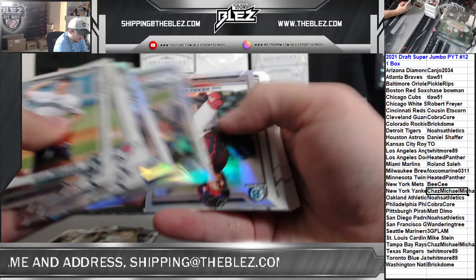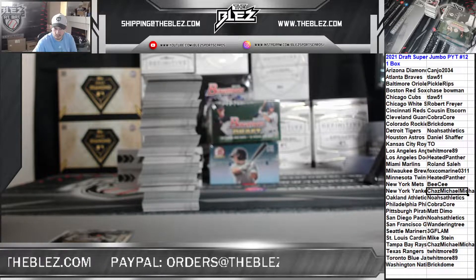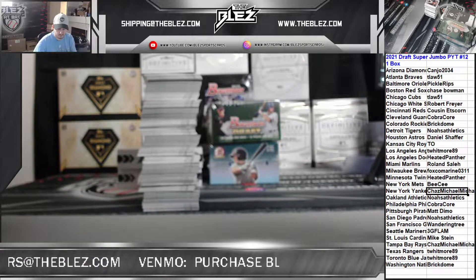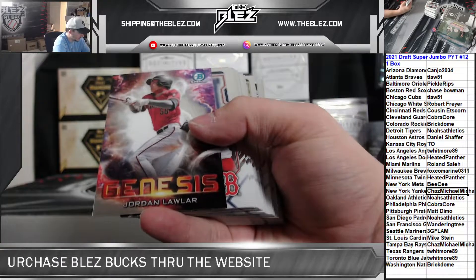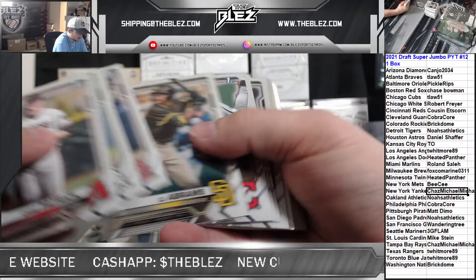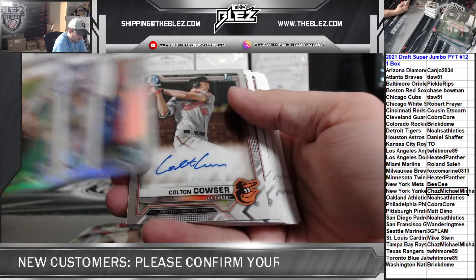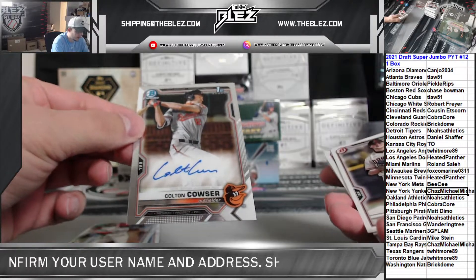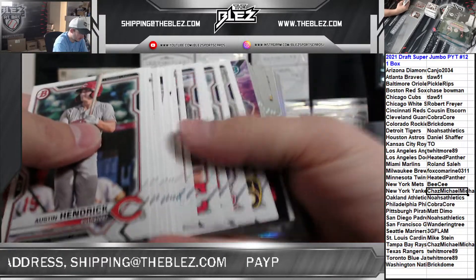I'm more excited to see some of the minor league play, honestly. All the Bowman we ripped — now I want to see all of it, see all the miners. Alright, five autos coming up. There's a Meyer base, Jay Allen refractor — first auto base for the Orioles of Couser! Let's go, that's a start. That's what we're looking for.